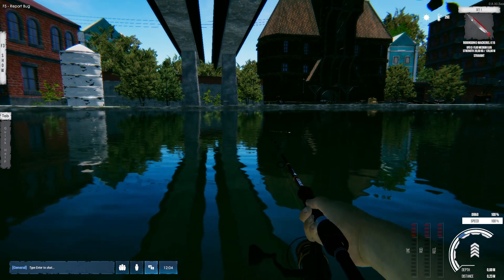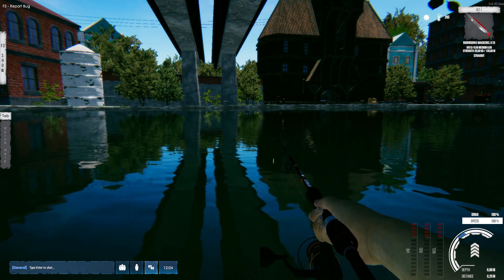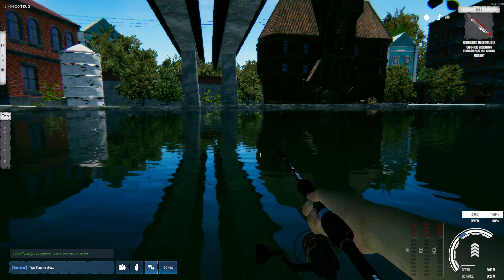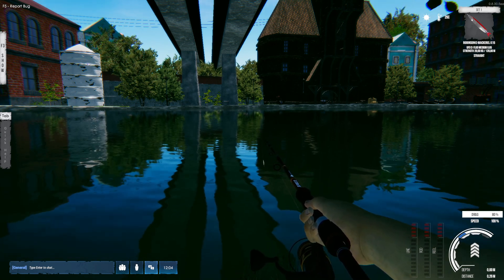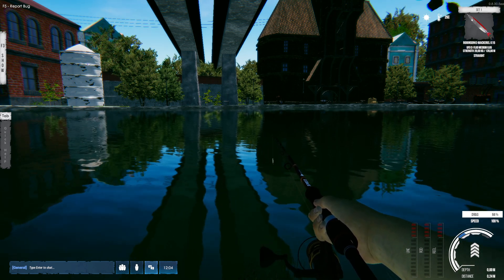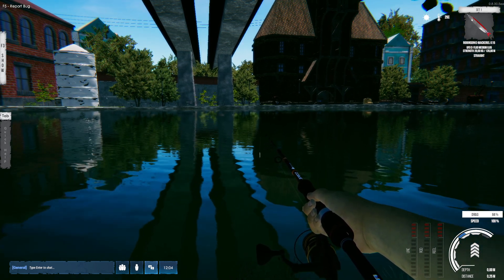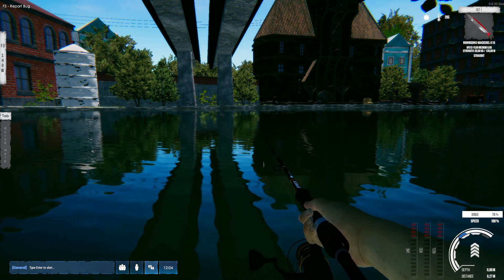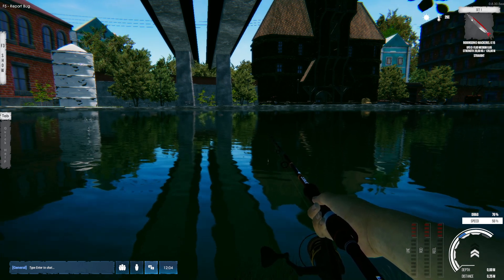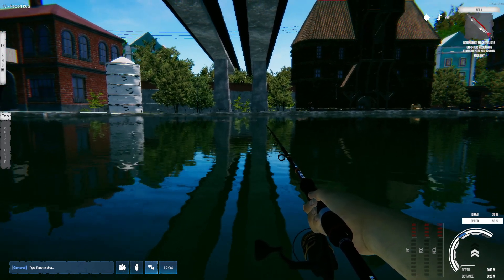Now something I discovered by accident - if you push your scroll wheel on the mouse you go right away to drag mode, and that's so much easier than working with two keys on your keyboard. So when I fight a fish I can just scroll: go to 80%, fish is fatigued, go to 100%, oh it's going red, back down. It just jumps between speed and drag system. I discovered it by accident but it's really really good.